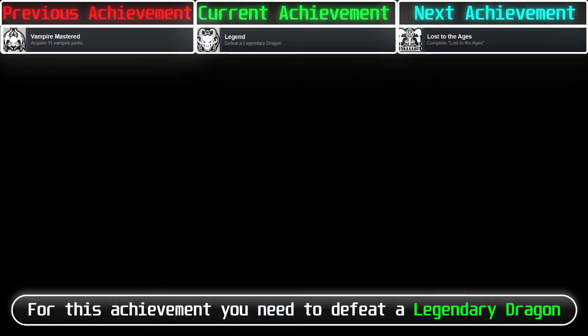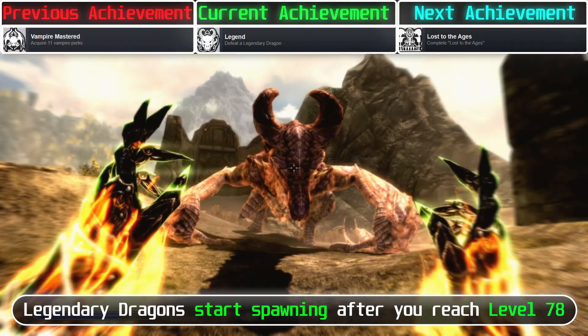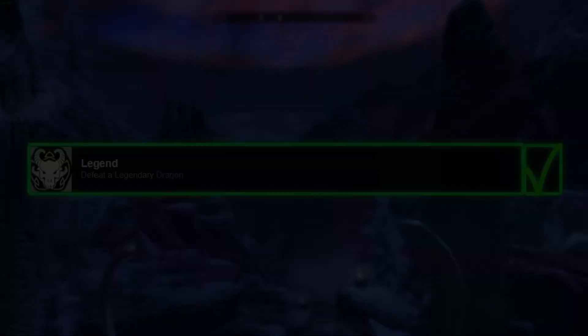For this achievement, you need to defeat a Legendary Dragon. Legendary dragons start spawning after you reach level 78. Once you reach level 78, legendary dragons will start spawning like normal dragons.